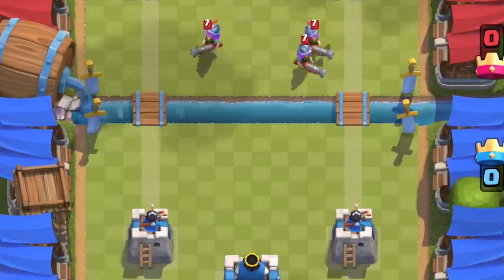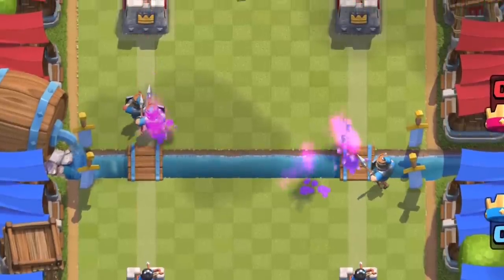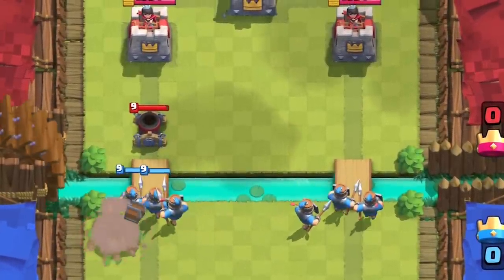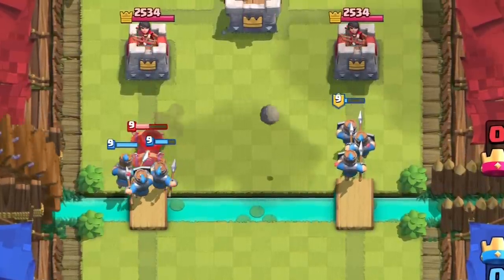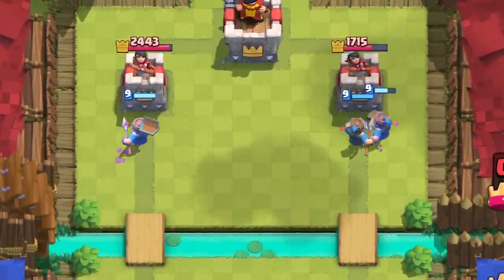They stop Three Musketeers very easily, but it's going to be quite common to use Three Musketeers split with Zappies and Royal recruits for mega dual lane pushes. The Royal recruits are basically a global unit — they are everywhere when you deploy them, giving mortars and X-Bows no chance to lock onto your tower. That said, they synergize really well in mortar decks because they protect it so well.